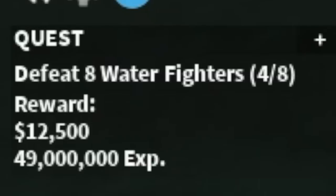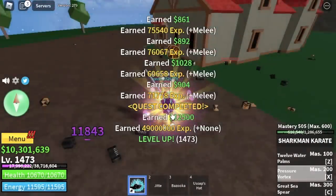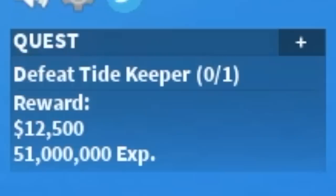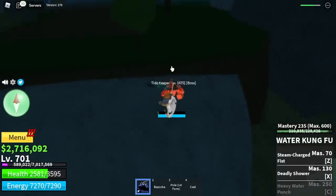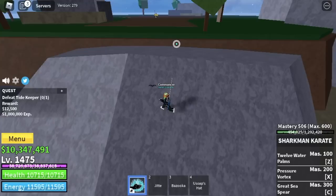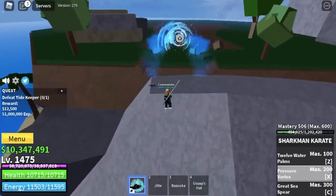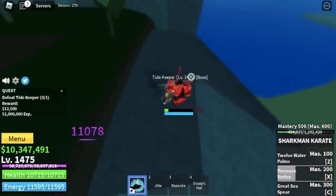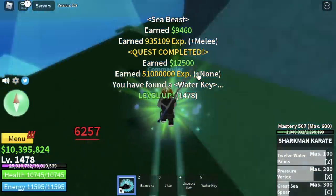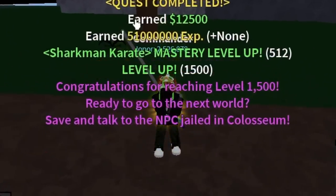We're going to grind here in the Forgotten Island with the Water Fighters — only 25 levels. After that, we can defeat the final boss of this sea, the Tidekeeper. Remember, we were defeating this boss at level 701. Now with the version 2 of Fishman Karate, this will be easy. My technique: stay on this rock and lure him — there's a chance he won't summon his sea beast. He's easy to defeat: just some left clicks, Z, X, and Z. Our goal level here is 1,500. After that, you will get the Coliseum Quest.